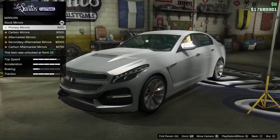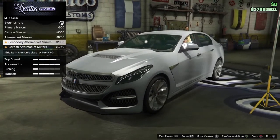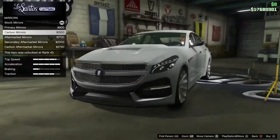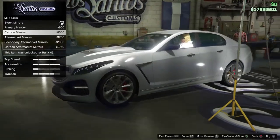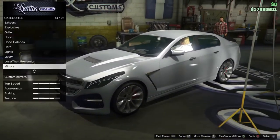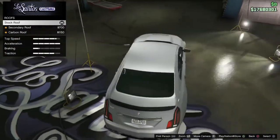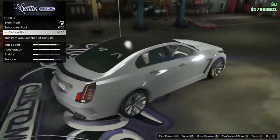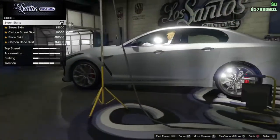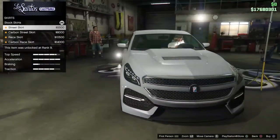For mirrors you've got stock primary, carbon aftermarket, secondary aftermarket, and carbon aftermarket. I like the carbon mirrors — we'll come back to those in a minute. For the roof you've got stock, secondary, and carbon. We're not going to be doing any of those.